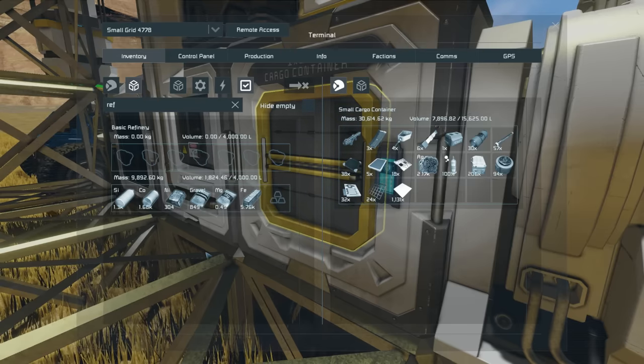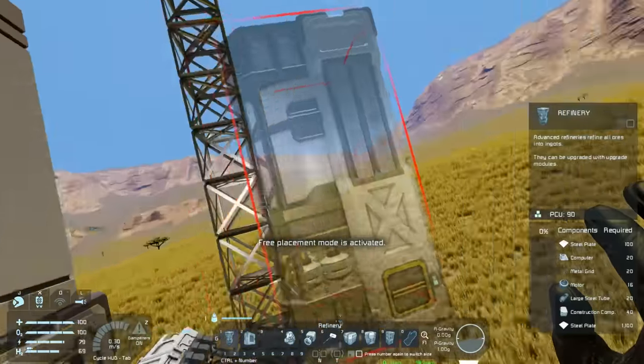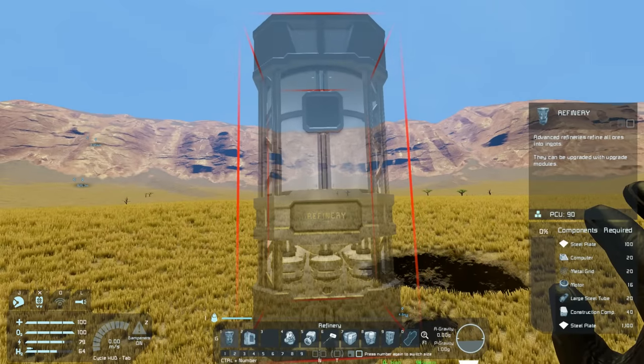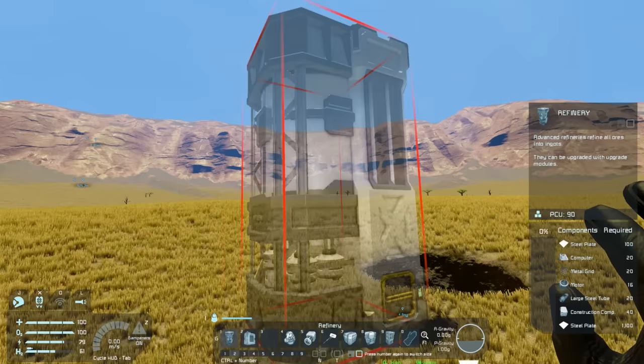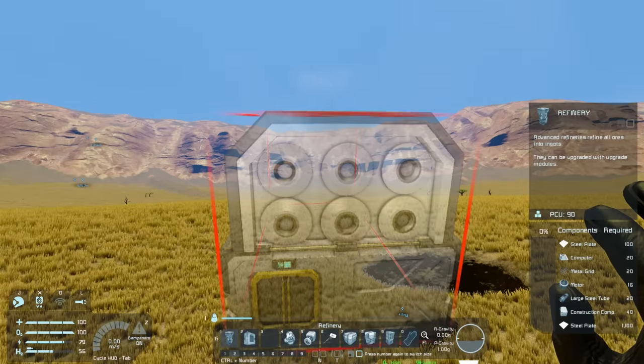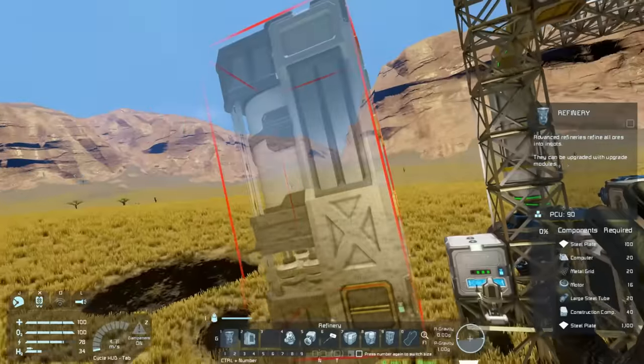So we need a full-sized refinery, and these things are pretty big — a 2x2x4 sized block. It has conveyor ports on each side that line up with each other, and one on the top and bottom. On the back you've got eight smaller ports — these are upgrade module slots, not conveyor ports — and you can attach upgrade modules to increase your yield, power efficiency, and speed of the refinery.